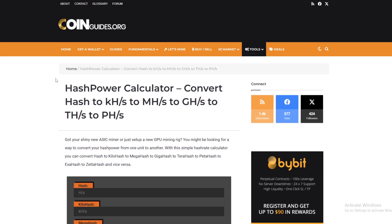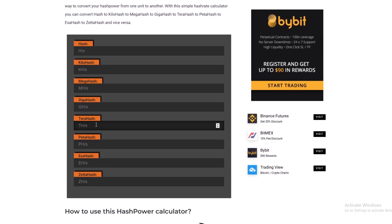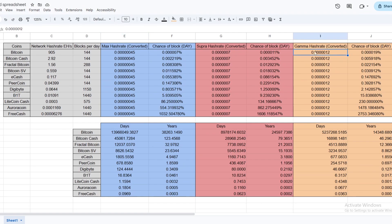The easiest way to convert hashrate is to go to coinguides.org and use their hashrate converter calculator. You input your terahash — for example 1.2 terahash — and it spits out the number in petahash, exahash, gigahash, megahash, kilohash, whatever you want. Our Supra does 1.2 terahash and the exahash equivalent is 0.00000012. We've done the same conversion for the Supra and the Max — that's basically just to convert everything into exahash for the calculations.